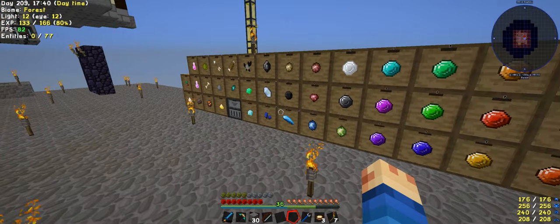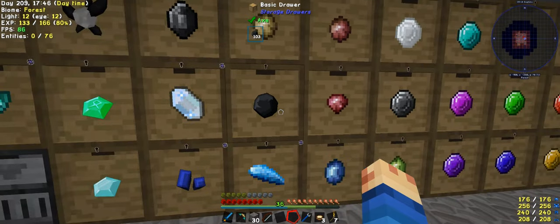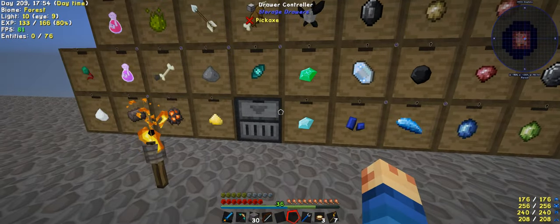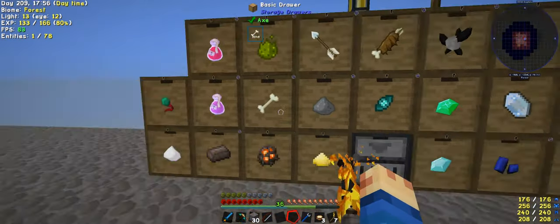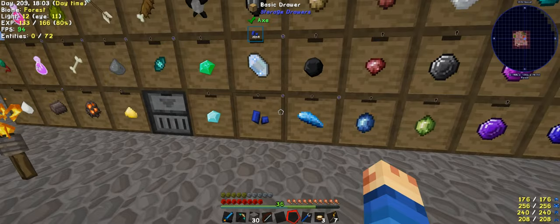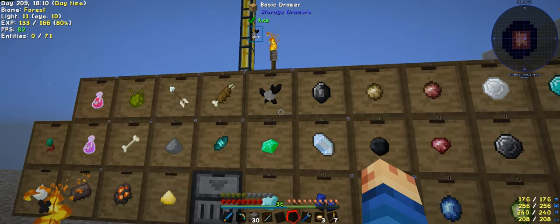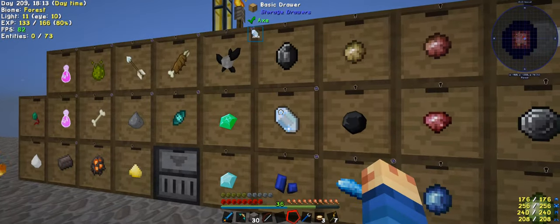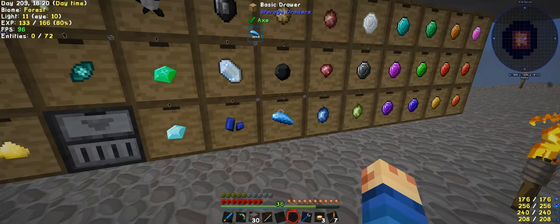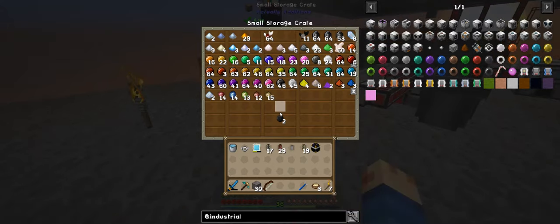Welcome back to the next episode of Modern Skyblock 2. I'm not too sure why this isn't working still - it should be doing it. What I might do is go through and put voids on everything. This will probably take its time because there's a lot of them. I won't put voids on these two, I'll just upgrade them. But everything else, like this 2048, I think I might put voids on them. That's got voids, but I'm not too sure why this isn't sending still.